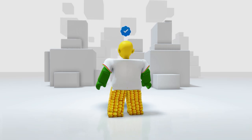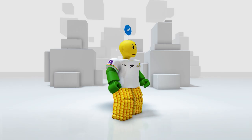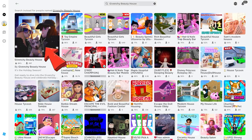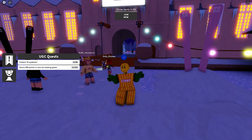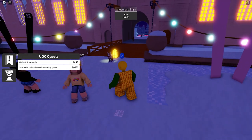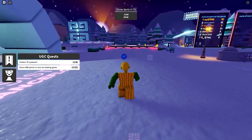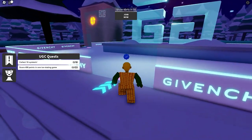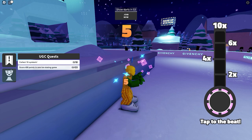The white jersey looks so clean and modern — you'll see me wearing this in a future video. Next, search and join this game called Givenchy Beauty House. To get the free husky backpack, all you need to do is score a total of 450 points in an ice skating game, and it's very easy. Go to this area and you just need to tap at the right time when it says tap — timing is the key.